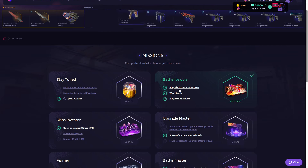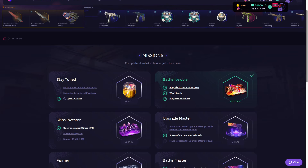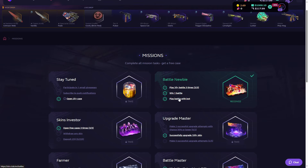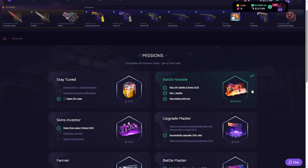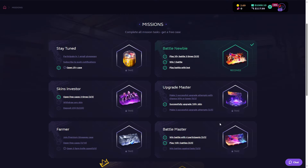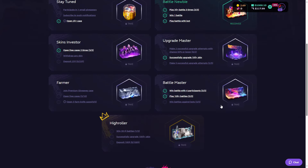You can also do some missions to get free cases, which is really good. For example, in the Battle Newbie mission, you can play three-dollar battles, win one battle, and play a battle with a bot, and then you will receive a free case. You can complete any of these missions to receive a free case.